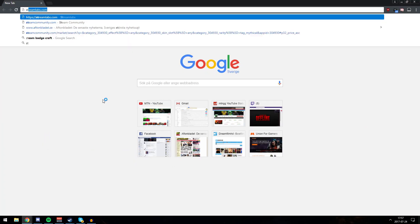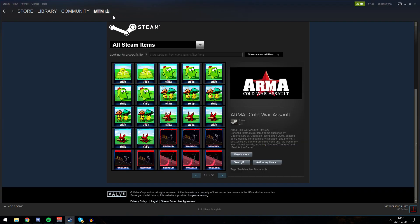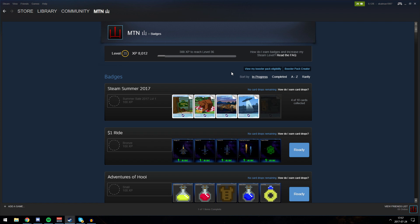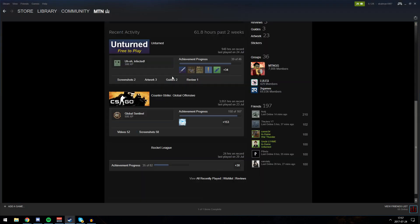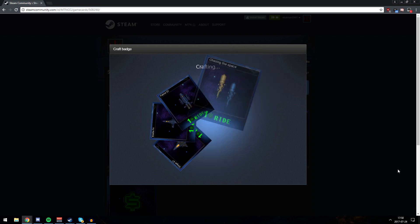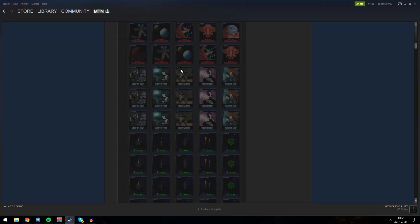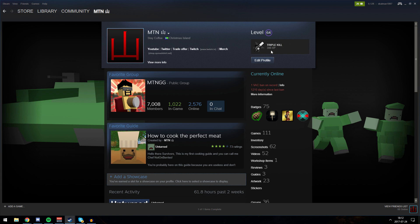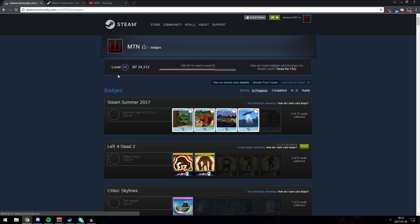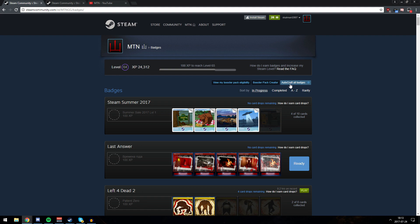What we want to do now is open steamcommunity.com and go to badges. Press Auto Craft All Badges. Before we do that, I just want to show you that I'm legitimately level 35. When this is done — maybe half an hour or so, maybe even faster — I should be level 64 or 65. Let's do this. I did go ahead and buy more badges, so we should get them any second now. Here we go — we have them. I'm going to be auto-crafting all of these, and I'll see you when I reach level 65.